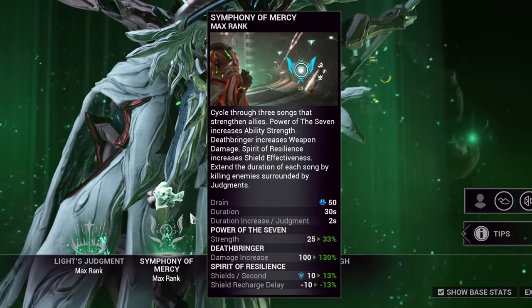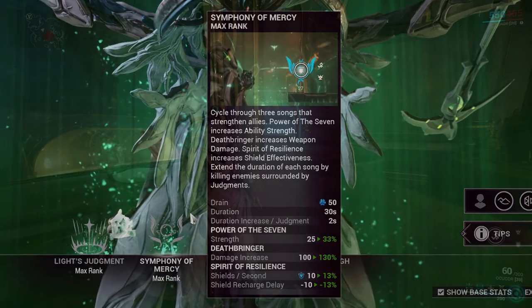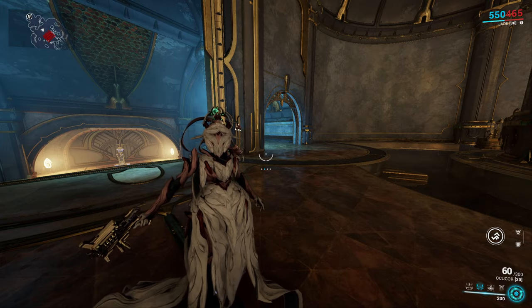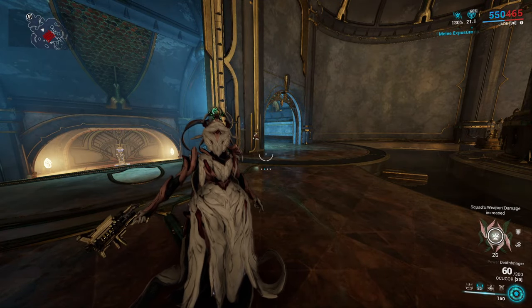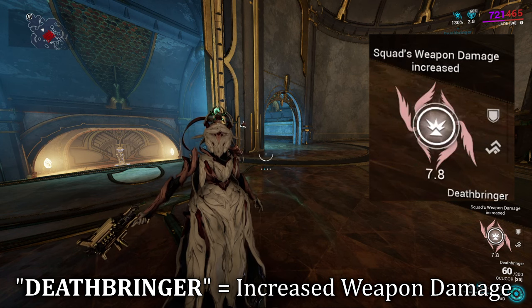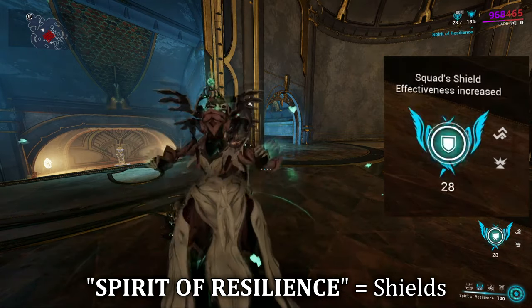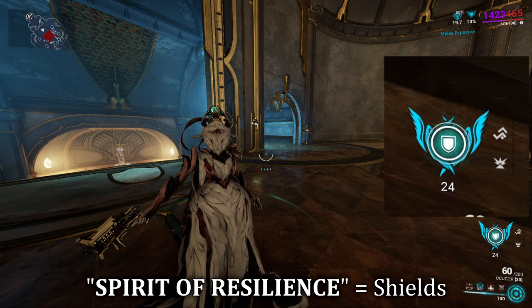Jade's second ability is Symphony of Mercy. By tapping this ability, you can freely cycle through three abilities at no energy cost, and whenever you land on the one you wish to use, you hold the ability down to expend your energy and buff yourself and your allies as a passive-like aura. Her first cycle is Power of the Seven, which gives ability strength. Her second cycle is Deathbringer, which increases weapon damage output. And her third cycle is Spirit of Resilience, which provides shields and overshields, whilst also reducing the shield recharge delay time.